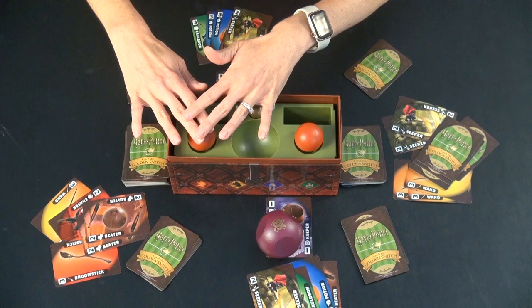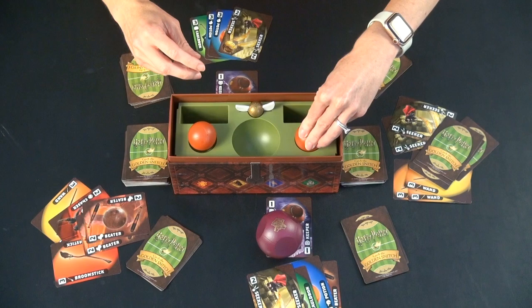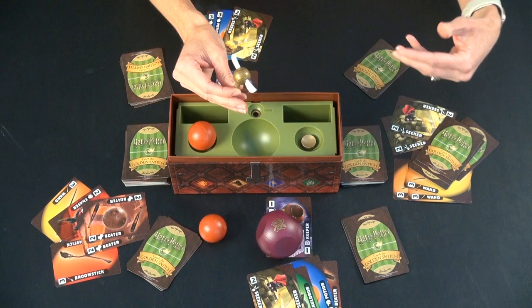That button determines the end of the game. Players keep going and throwing Bludgers at each other, taking them back and pushing down the button. After a random number of times the Bludger button is pushed, the Snitch pops up. Whoever grabs it first gets 15 bonus points, plus 10 points per each set of Seekers they have down. And the game is over.